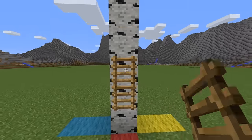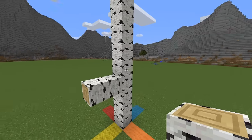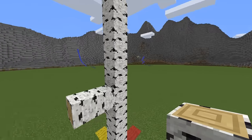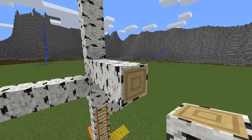I start by placing three ladders here for the entrance and then create a few branches. Each branch is one block higher than the previous for a nice look. I also colored the ground to help you and me not get lost.